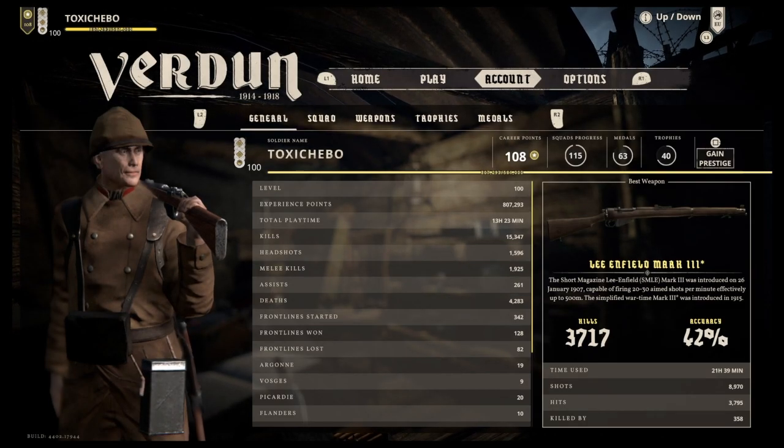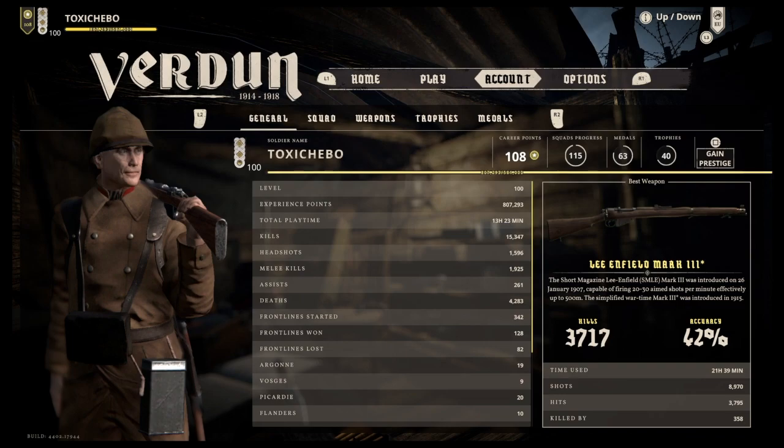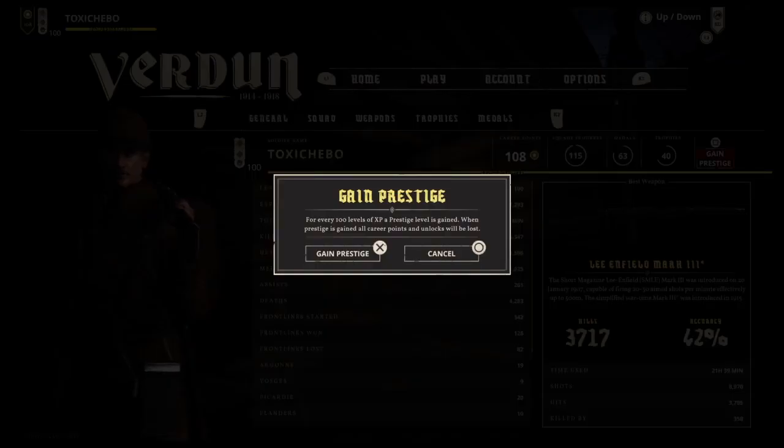To Prestige Undone, all you have to do is go to the account menu within the main menu and press square. Once you press square, a little message box comes up and gives you a bit of information about prestiging.